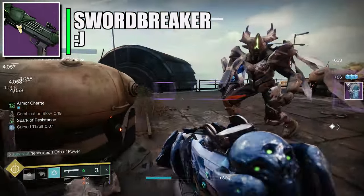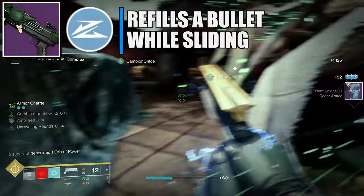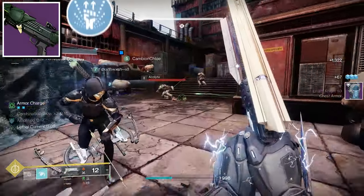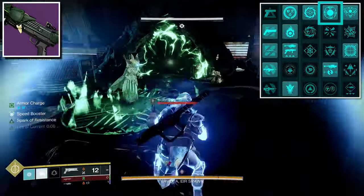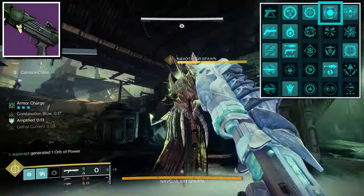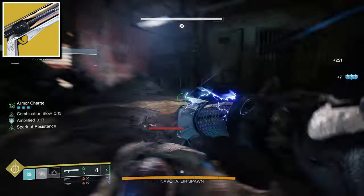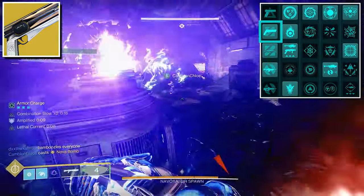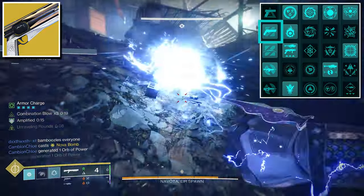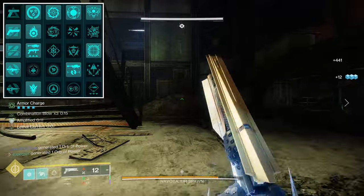For the kinetic weapon I'm using a strand shotgun. The perks I recommend are Slideshot and One-Two Punch. This weapon also gives you anti-barrier rounds because picking up an orb of power grants unraveling rounds. For the exotic weapon I'm using Sunshot — you'll stun unstoppable champions via the Unstoppable Hand Cannon mod from the seasonal artifacts, shown on screen.